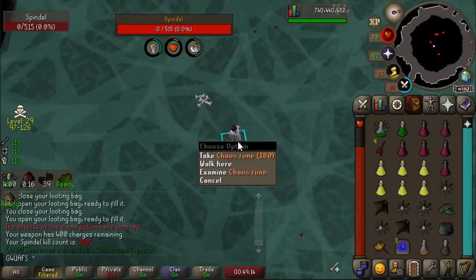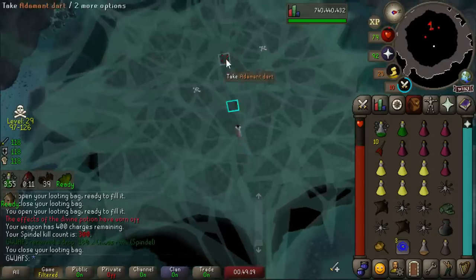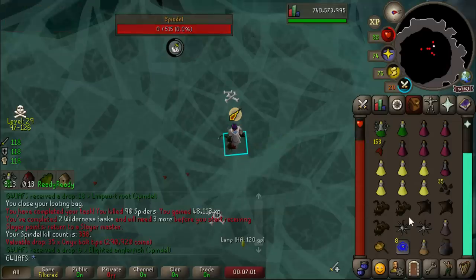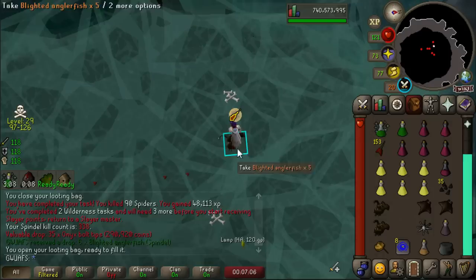This is 300 kill count at Spindle - what a momentous occasion. I'm going to celebrate it by taking a massive swig of water. Onyx Bolt tips! There is the end of our Spindle task, and I think I'm going to stay here for the rest of this trip at least, because why not? The boss has pretty good loot.